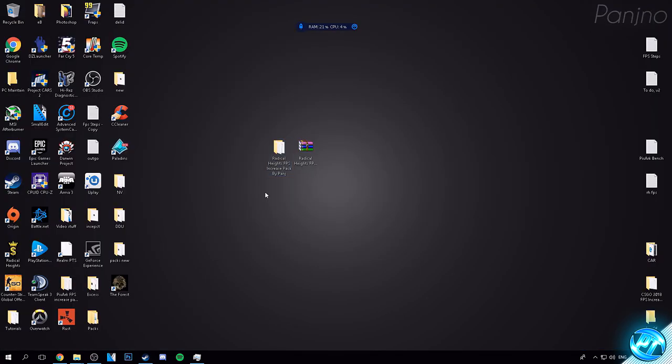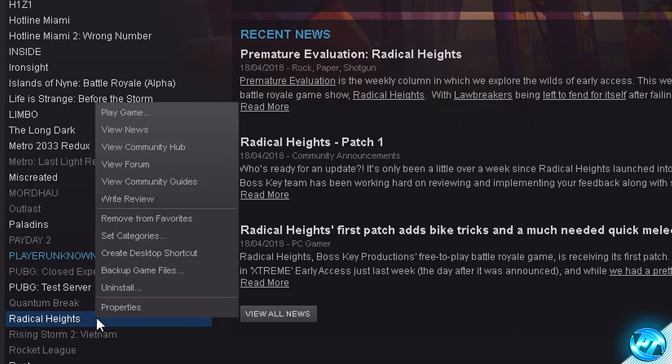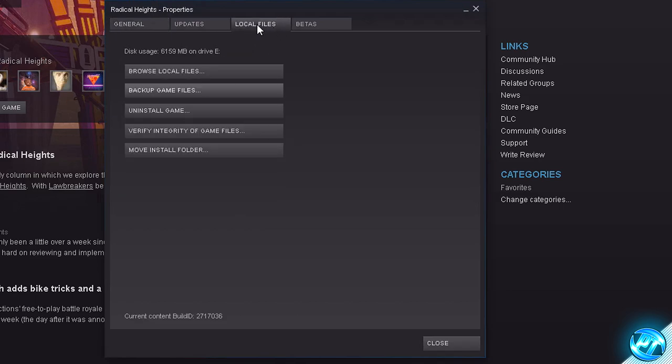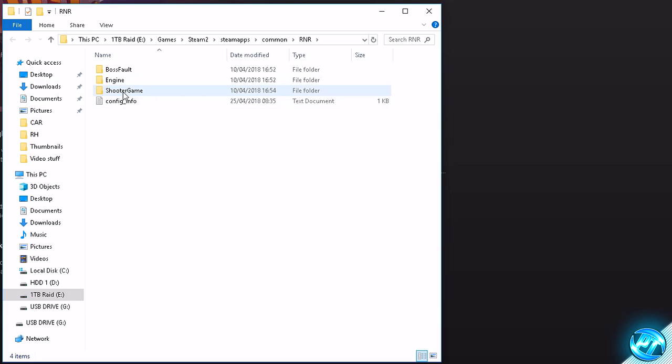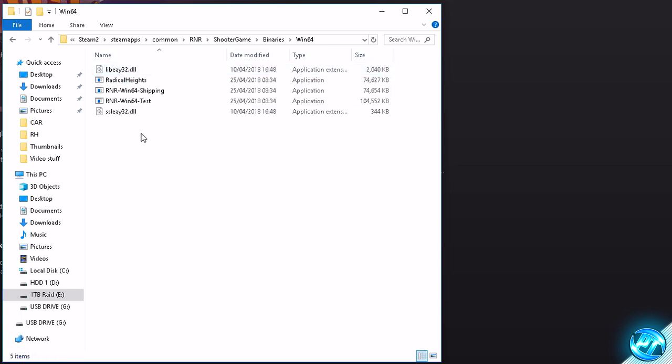Proceeding on from there, we're going to be applying some optimizations to the game applications themselves. Simply go down to Steam again, go to Radical Heights, right click and go to Properties. Inside, go to the Local Files tab found at the top, then go to Browse Local Files. Go to the ShooterGame folder, then into Binaries, then into Win64. Inside here, you'll find three applications: Radical Heights, RnR Win64 Shipping, and RnR Win64 Test.